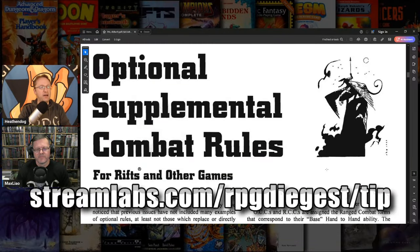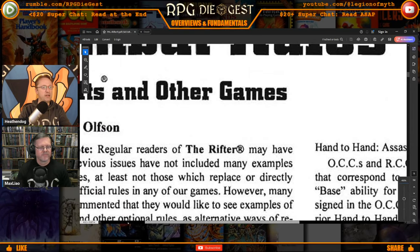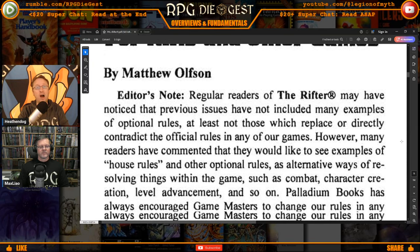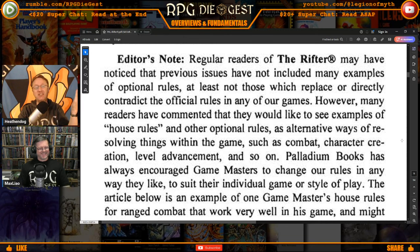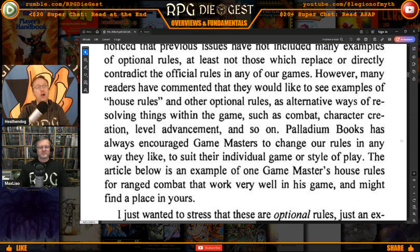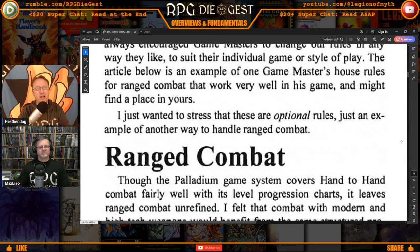This article is by Matthew Olafson. Regular readers of The Rifter may have noticed that previous issues have not included many examples of optional rules — at least not those which replace or directly contradict the official rules in any of our games. However, many readers have commented they would like to see examples of house rules and other optional rules as alternative ways of resolving things within the game. It's 25 years later and people are still saying the same thing. Palladium Books has always encouraged game masters to change the rules in any way they like to suit the individual game or style of play. The article below is an example of one game master's house rules for ranged combat that worked very well in his game. I want to stress these are optional — just an example of another way to handle ranged combat.